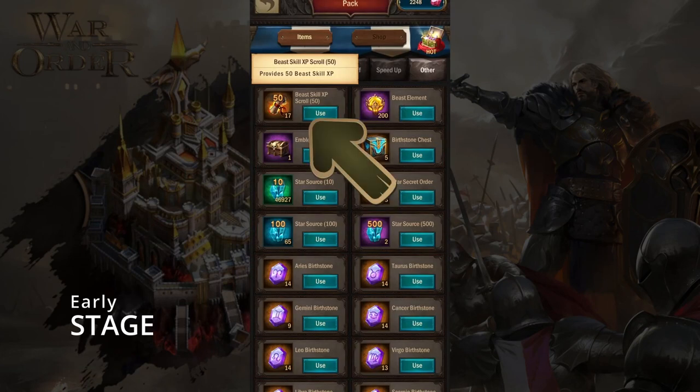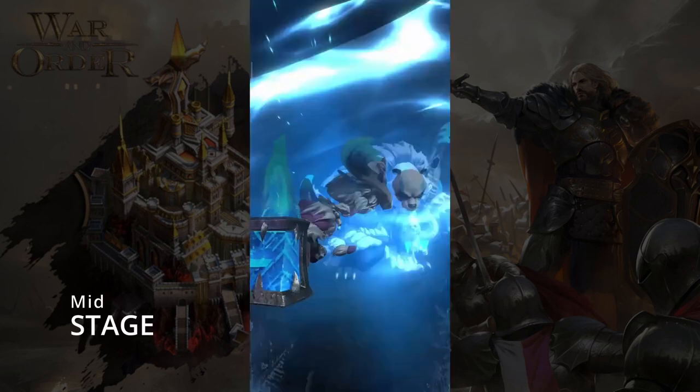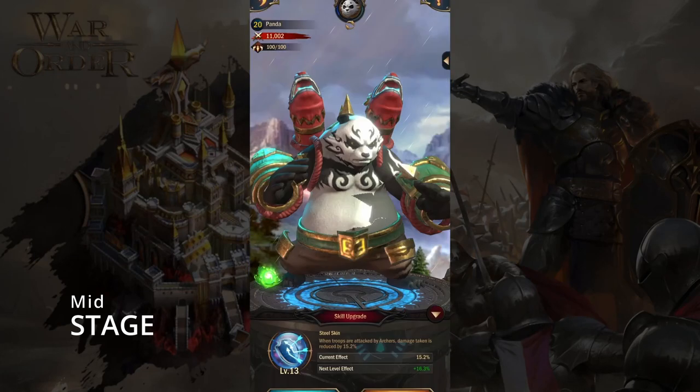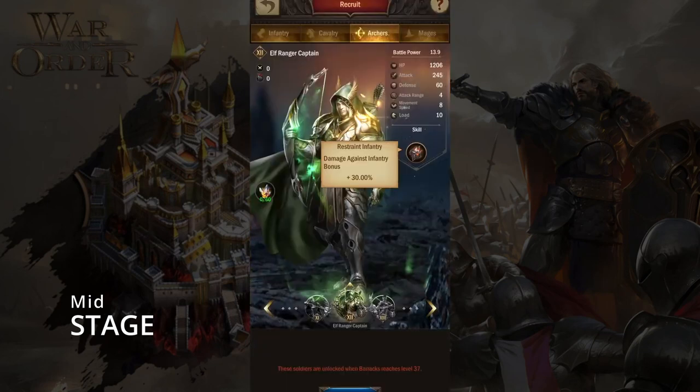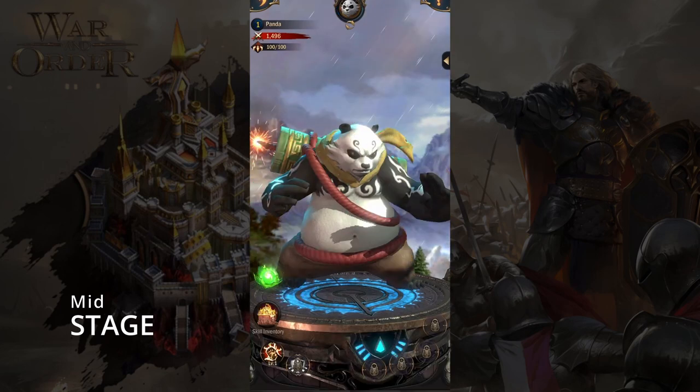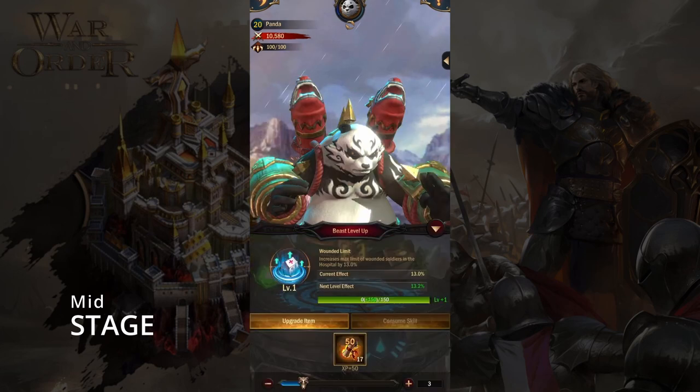Beast skills: at this stage, don't upgrade anything — simply save the beast skill scroll. In the middle of the game you can choose your first passive skill, which is determined by the type of infantry you choose. If you choose infantry as your front line, you must begin with Steel Skin, as it will assist you in reducing the archer's bonus — that is, increased damage against infantry. Similarly, if you pick cavalry, go for Resist Magic. You don't need to spend scrolls on the active skill, and you should never try to increase your wounded limit skill. The wounded limit already provides a 13% hospital limit; upgrading will add only 0.2%, which is very low.